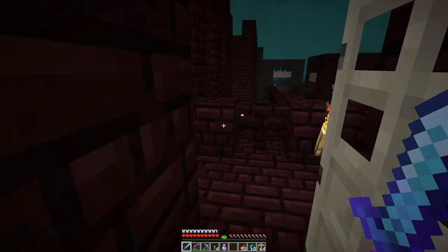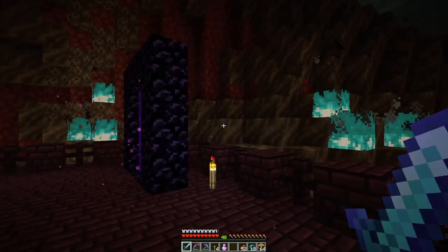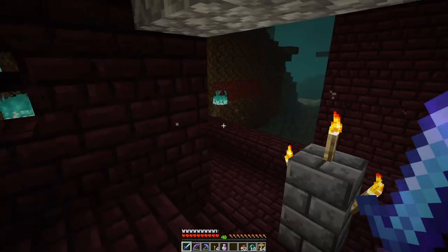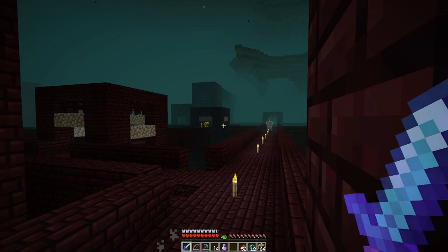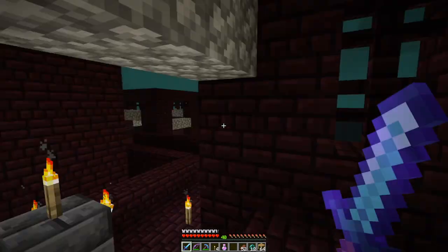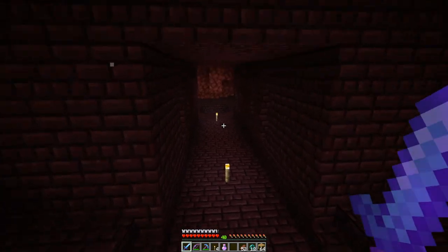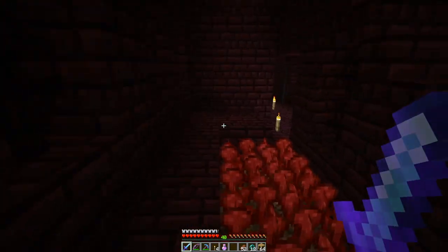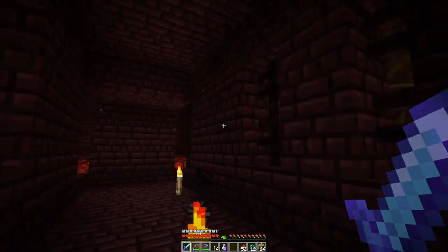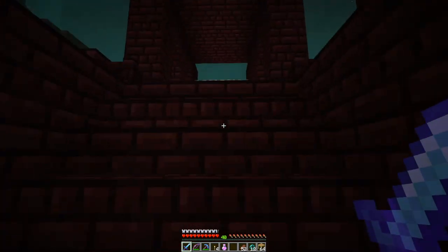I put a portal up here just to go up and see what was out here on the surface — and there's some cool stuff, and there's some blazes. It's not a particularly large nether fortress, but it is another fortress and there is some stuff. The portal that I dug down put us right on top of a nether wart room, which was kind of nice. This isn't the only nether wart room I found, but this is all we needed — we just needed one piece.